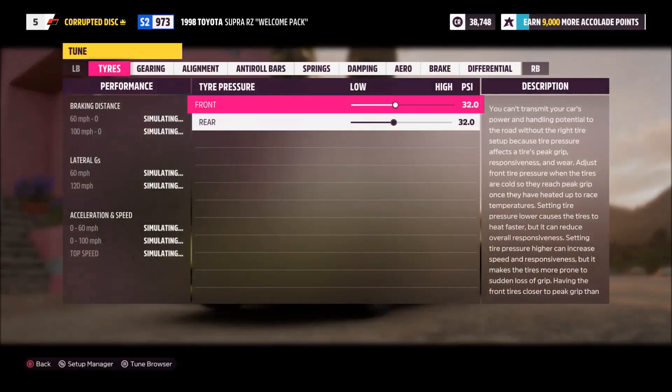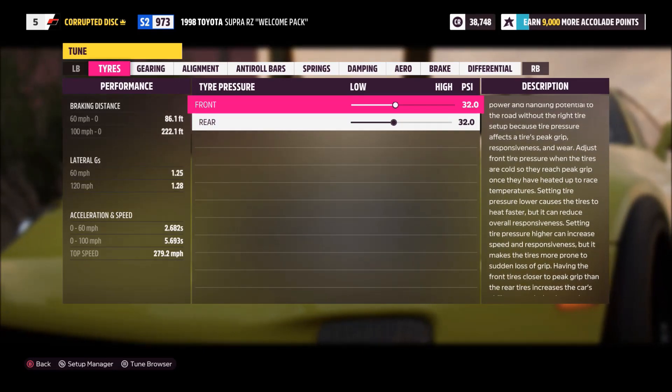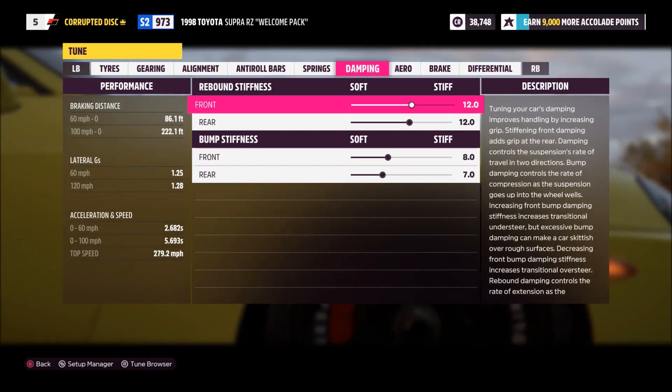Those are the parts that you can run through. Then we'll run through the settings themselves that you can double check. And then all that remains at the end of the video is to take the car out on the street and show what it can actually do.